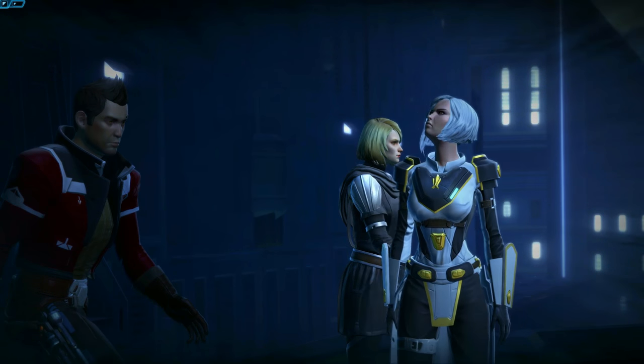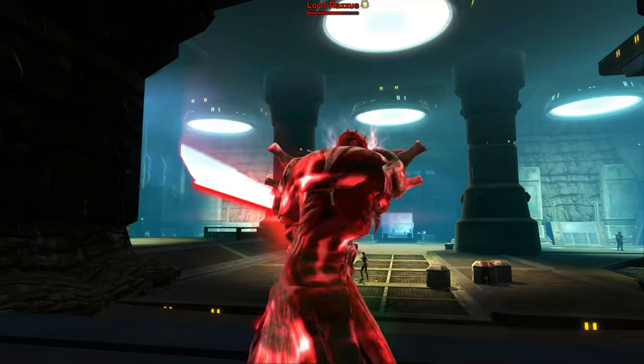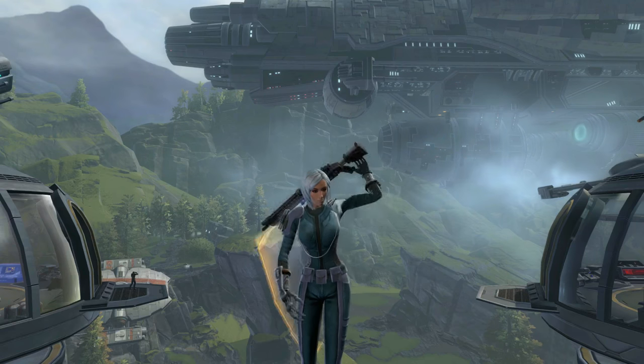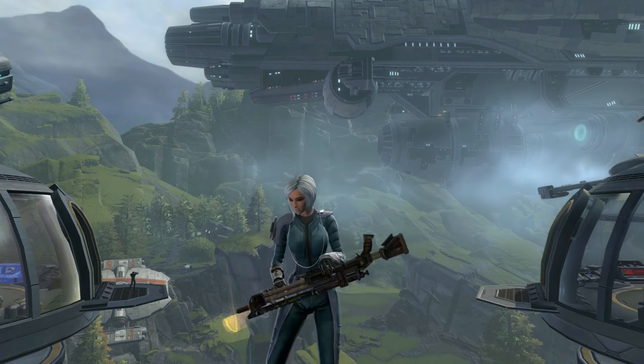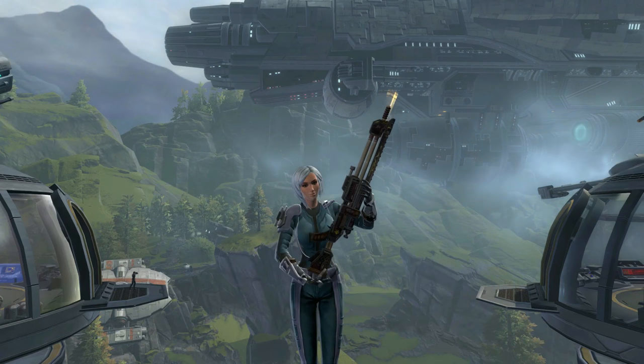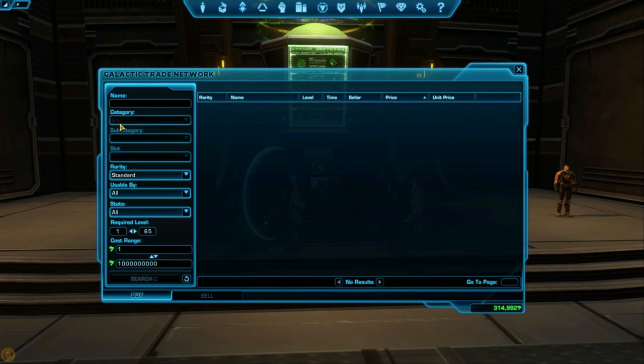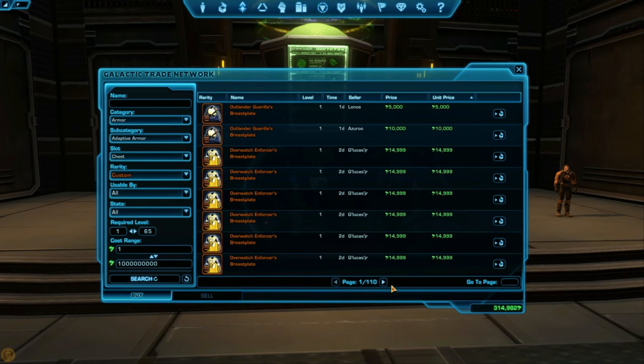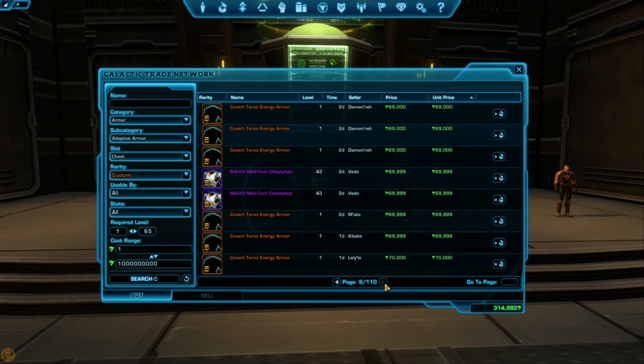Outfits on the GTN come from many sources — crafting, dropped from enemies, from the cartel market, or from cartel packs — but in the end they're pieces of armor that other players are able and willing to sell. If you want to hunt the GTN for armor, I recommend heading to the fleet, then on the GTN search for armor, and then search for the specific piece you're looking for, in this case maybe a chest piece.